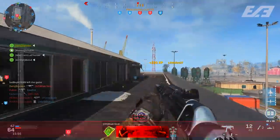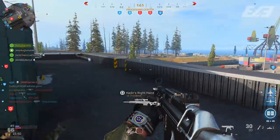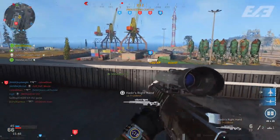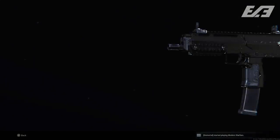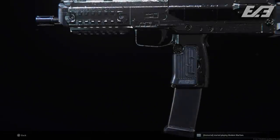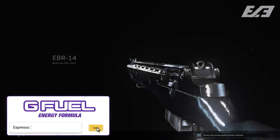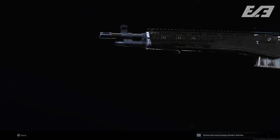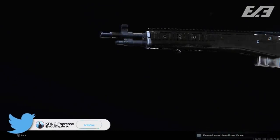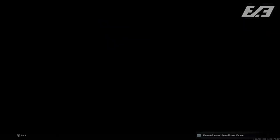One thing I wish worked together but doesn't is crouched kills and mounted kills — going into a crouched mount only counts as a mounted kill, not both. Still, wherever you can double or even triple up on challenges, do it. Also be conscious of any shortcuts that pop up — for example, a launcher challenge that counts personal UAVs as ground streaks. That's not a glitch, it won't get you banned, but it will help get tough challenges done faster.